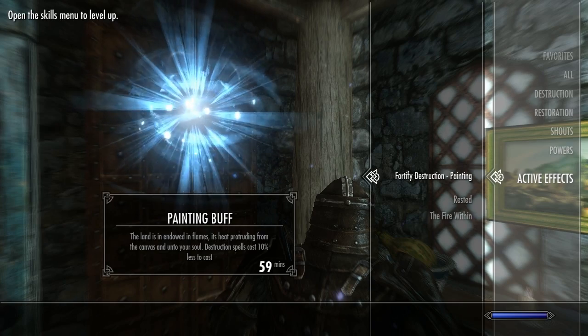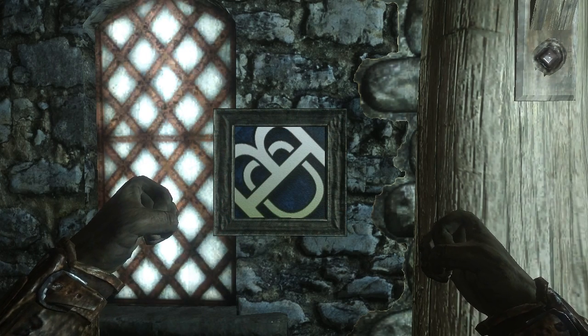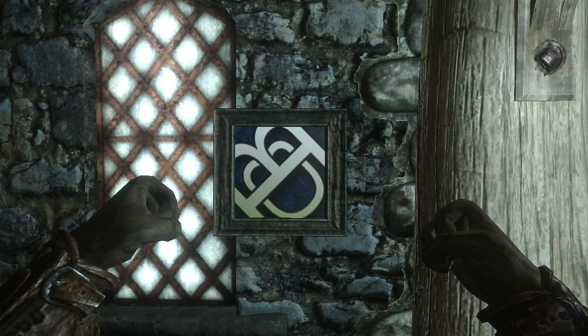You can even add your own paintings to the game by following a tutorial that you'll find over on the Nexus. There's both a written and a video version, so choose whichever you prefer. We'll link to the video tutorial down below.